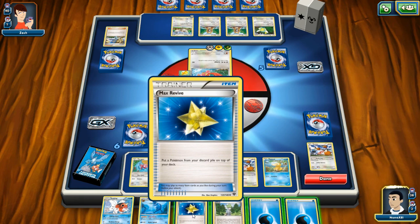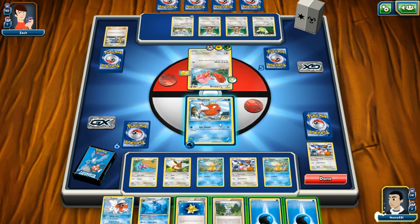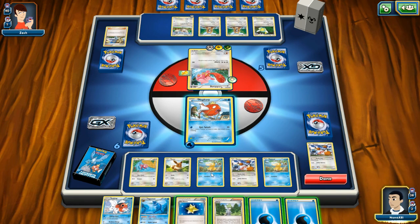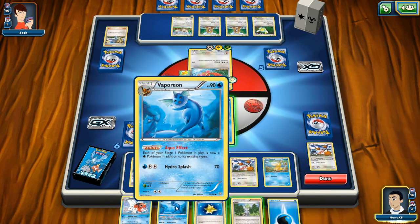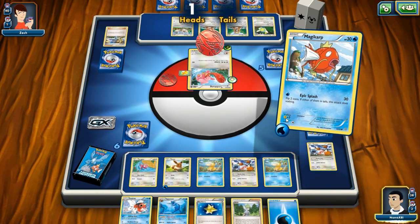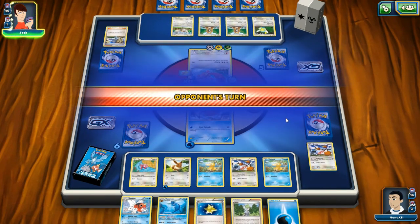Put a Pokemon from your discard pile on top of your deck — no, I'll leave Doduo alone. Search your deck for evolutions. I had Goldeen in there, but Goldeen is the one I need in order to evolve. So I'm going to hold off. Next one up is going to be Eevee. And then Magikarp — epic splash. I'm playing blind.